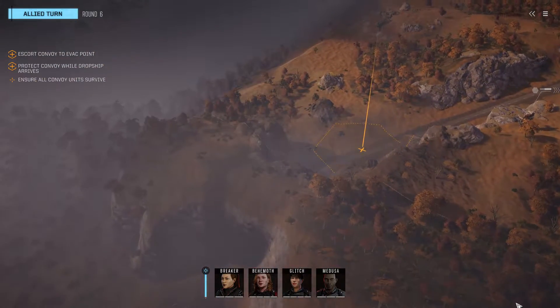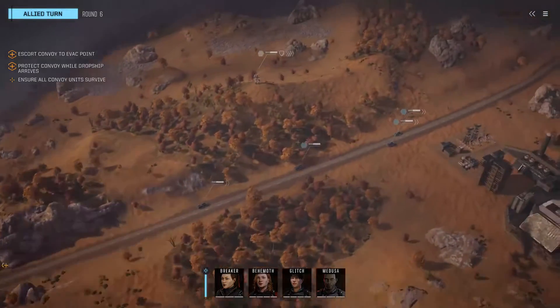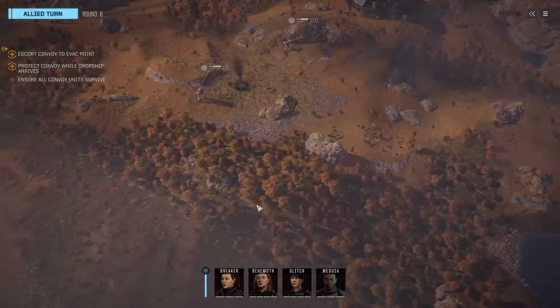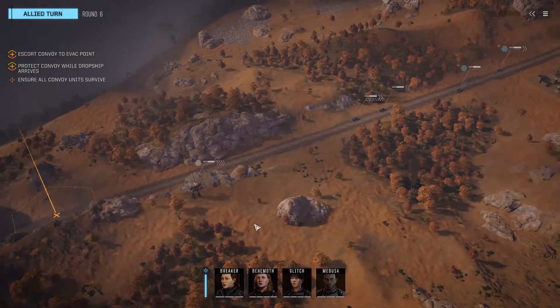So where are we expecting enemy targets to come from? The map boundary is here and the map corner is there, so I'm assuming enemies are gonna be coming from over here, or maybe even from back here. The enemy wants to come from over here to stop the convoy from getting through.